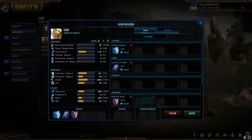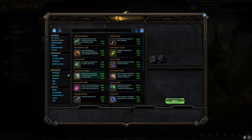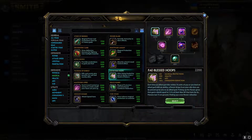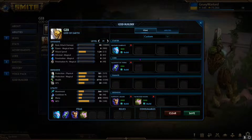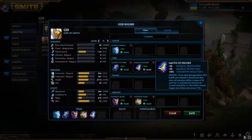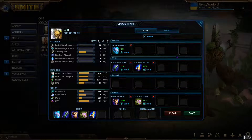For magical defense I'd go either Blessed Hoops or Heartward Amulet — it gives cooldown, good magical defense, and other nice stats. For the final slot I like Mantle of Discord on Geb for the extra cooldown, since you want your two, three, and ult coming back faster. The final item really depends on the matchup — if enemies are healing a lot, go Pestilence. With the armor we already have from the build we're near max anyway.